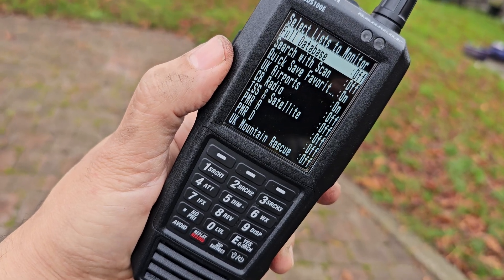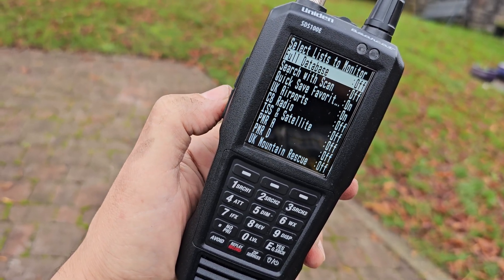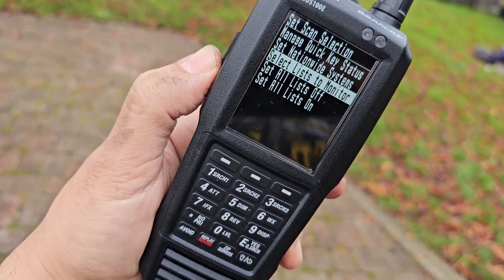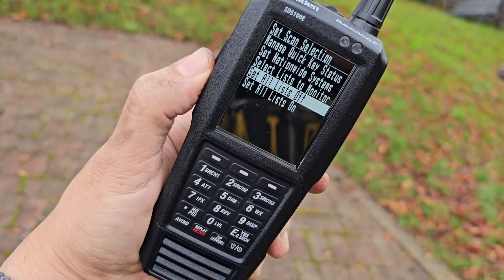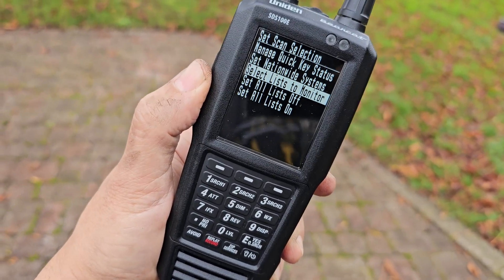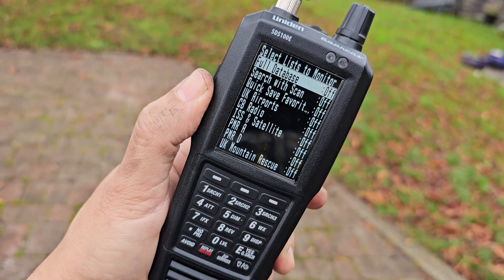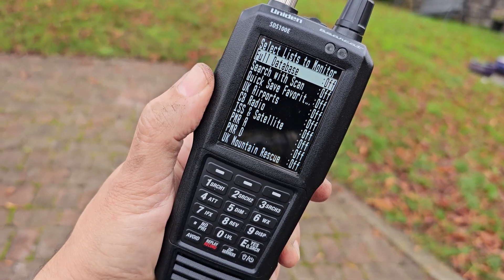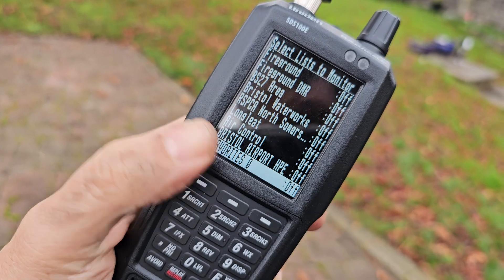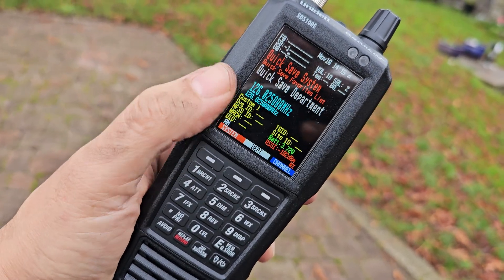Of course, if you're in the USA you can put in your zip code and it will load everything you've got in your area — it's fantastic. So go back one with the red button and select 'set all lists off', push down the volume, then go back up to 'set list to monitor'. These are called favorites — groups of channels that you can import from radioReference.com in the USA, and in the UK from RRUK. Once you've selected, just press the flat line here and it'll load and scan.